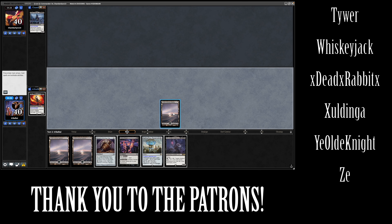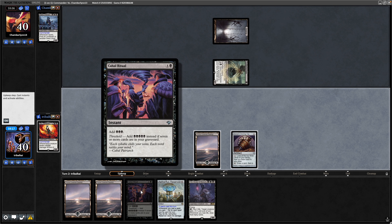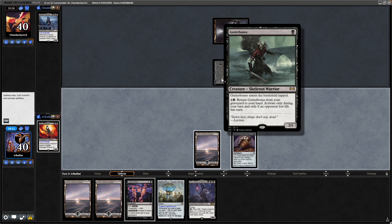With nothing else to do on turn 1, we'll throw out the Sensei's Divining Top, seeing a Gutter Bones from our opponent. I was going to go for the Kabal Ritual and hope that we can start swinging in with Gix, but I'm not too sure now. This can block when it's untapped.